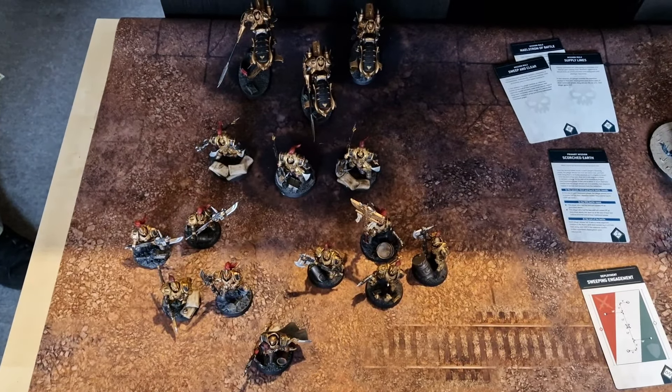The objectives: one in each deployment zone, one in the center, and one hiding in a building. We do a quick roll-off to see who goes first. Matt chooses to be the attacker; as defender I choose my deployment zone on this side of the table. I'll deploy my first unit. We'll come back when everything is deployed and show you where everything is set up, then get ready for mighty combat.